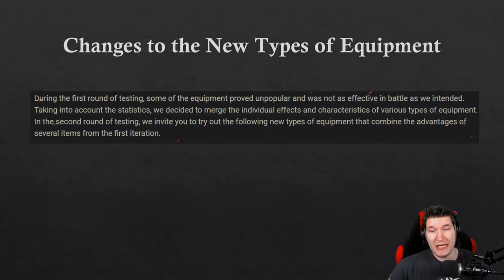Now changes to the new types of equipment — this is very interesting. They cut down on new equipment items but made several adjustments and combined things together. The new equipment in my opinion now has a pretty decent chance of getting picked up and becoming meta.